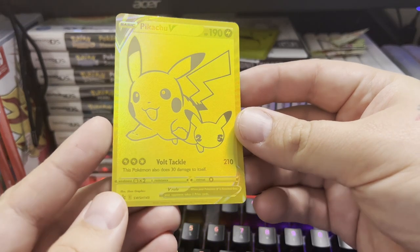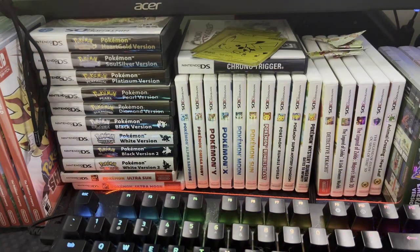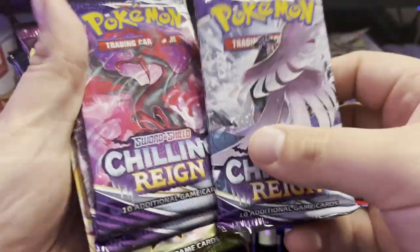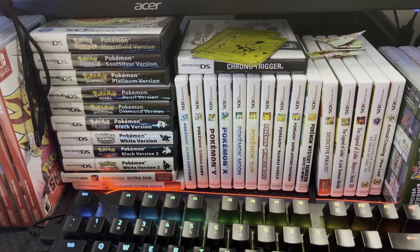We got this Pikachu V gold card — that is really pretty. You get 17 celebrations packs, one two three packs of Chilling Reign, one two three Vivid Voltage, and two Darkness Ablaze. But there's still more stuff in here — we got an awesome metal coin with the 25th anniversary logo on it. That is metal as hell, I like it.